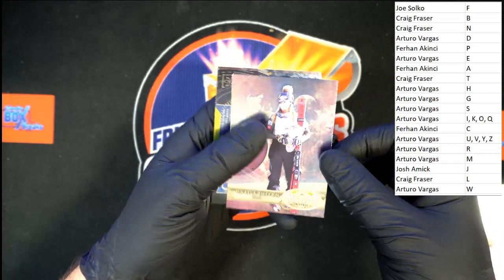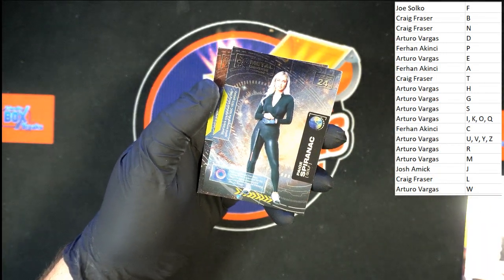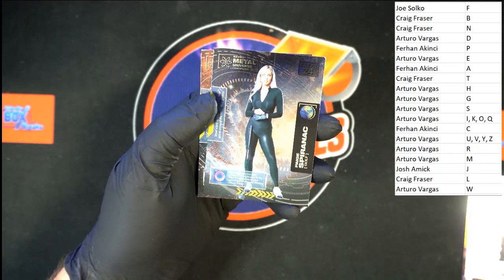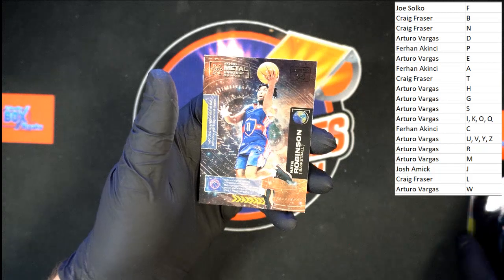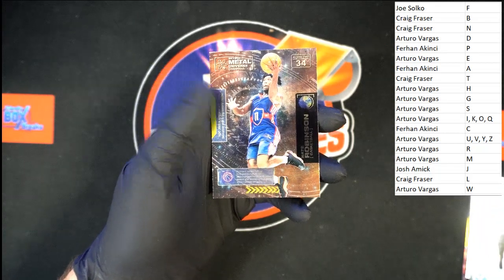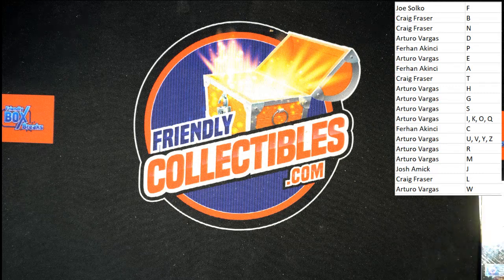Nice, nice, nice looking stuff, let me tell you. Paige Spiranac going last name letter S — Arturo V. And Nate Robinson going to last name letter R — Arturo V. That is going to do it for that Skybox pack break. Next one will be listed in just a second. Let's do it again! Thank you guys very much, appreciated.